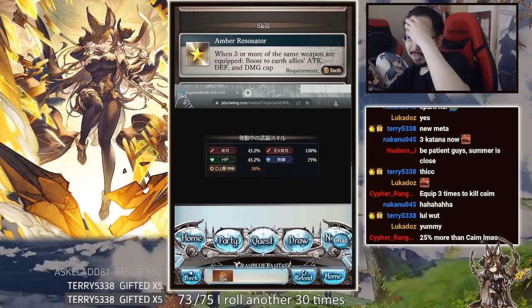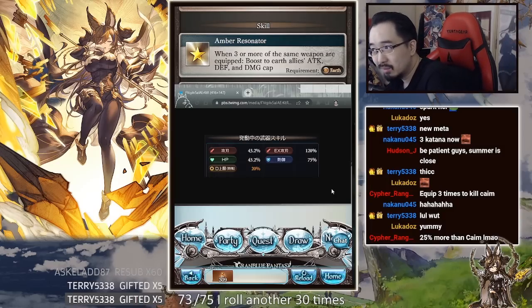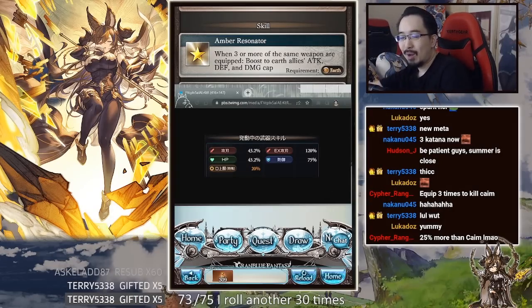43% HP, 43% attack, and 75% freaking defense — that's nuts. This is a meta shift for earth. Technically you could run three of her weapons and get rid of Kame altogether. We all knew this was going to happen eventually.